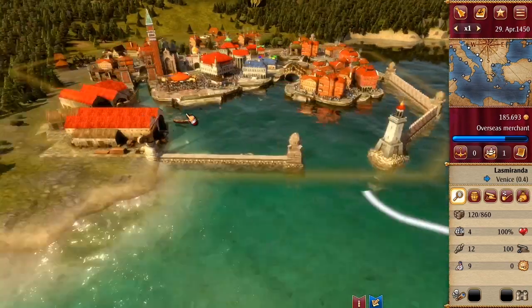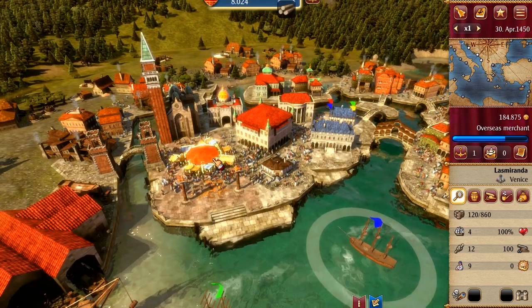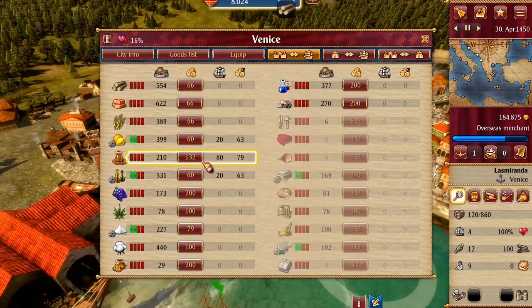Sell the goods in a city in which they are not produced and the supply is low. Don't sell there if there are two or more bars of stock on hand.